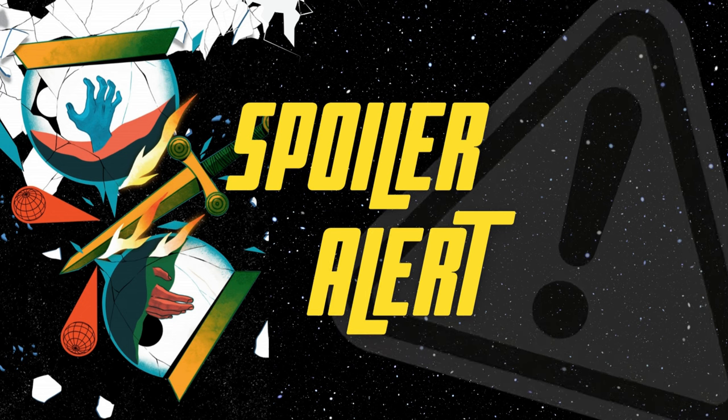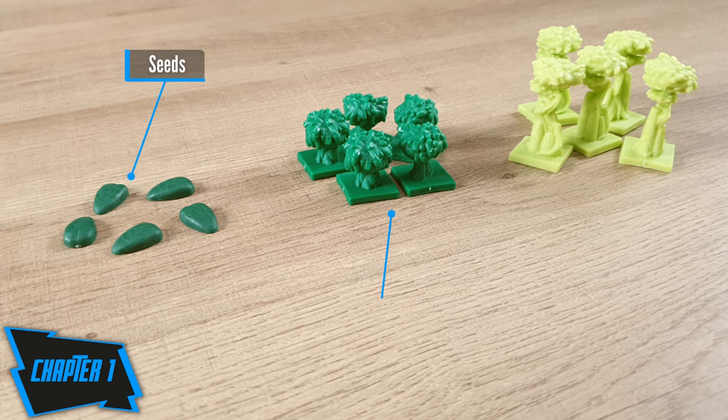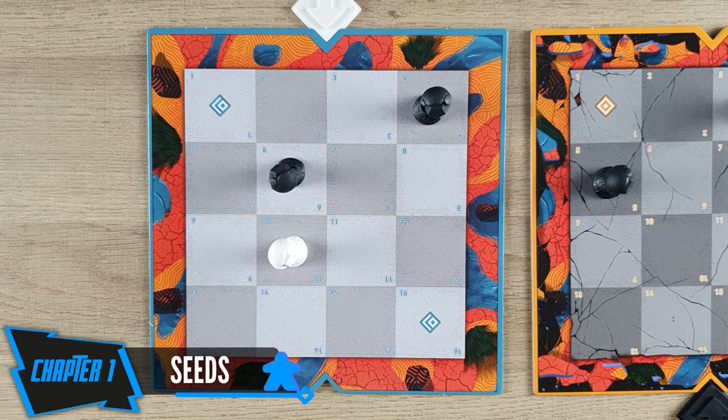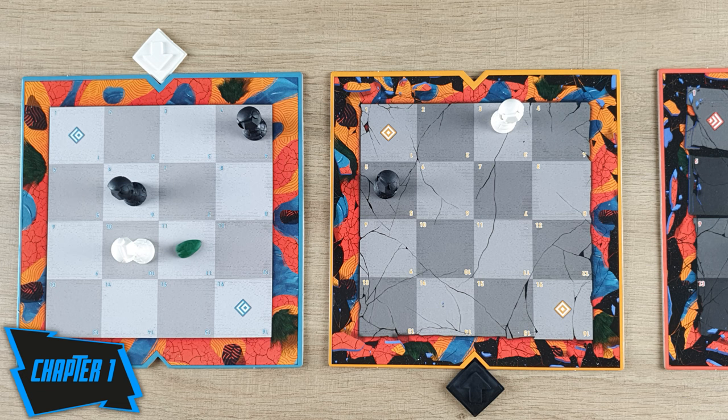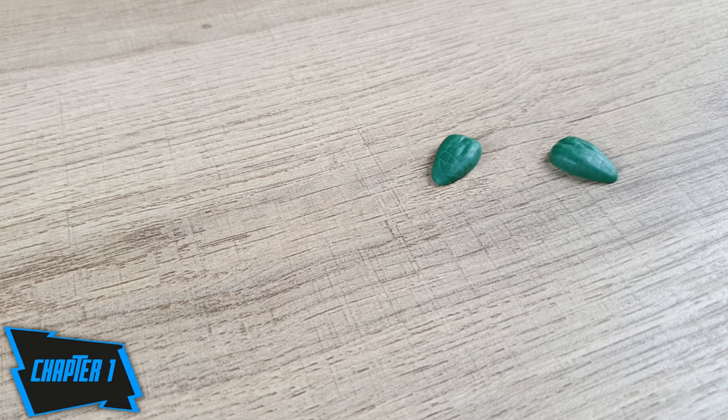Now we will explain how the first chapter works, since it's the one you will use in your first game. If you want to discover it on your own, please stop the video. The first chapter is called Growth. It introduces seeds, shrubs, and trees — objects with which you can interact, providing new actions. As one of your two actions, you can choose to plant a seed. It has to be placed in the space occupied by your active pawn, or in an empty space next to it. This action will affect the future. If the same space in the next era is empty, place a shrub. If the same space in the following era of the recently placed shrub is also empty, place a tree. If there are no seeds left in the supply, you won't be able to take this action.